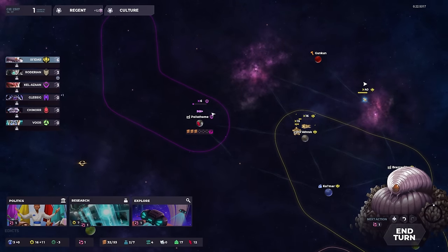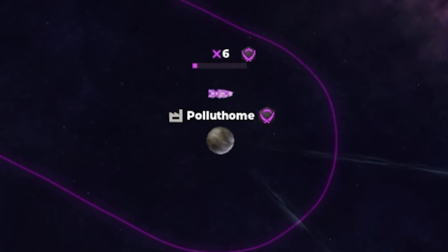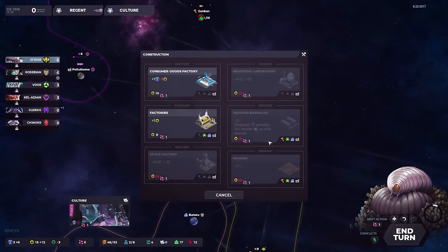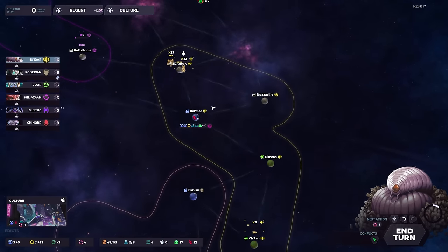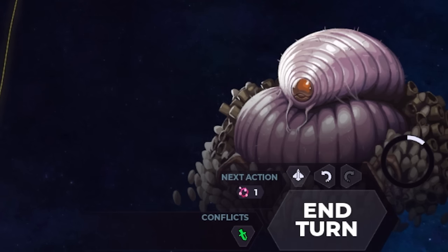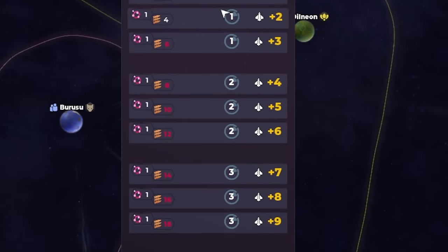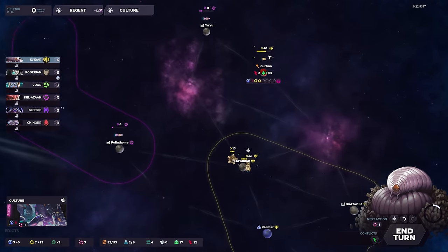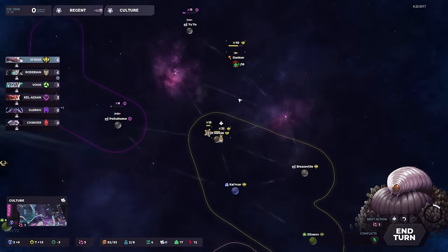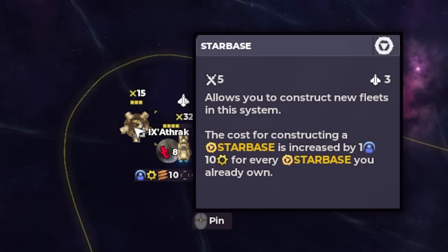Unfortunately the people next to us did colonize this planet, and I'm just going to build a massive fleet and take it over. We also just want to keep mashing out these construction edicts to keep building more things — factories on all of our planets, military munitions things. And luckily as a hive mind, we get to reinforce our ships and build new ones in any fleet, literally anywhere, whereas other factions have to do it at star bases.